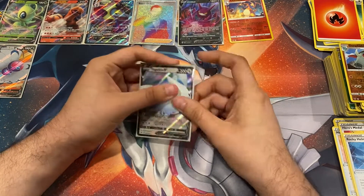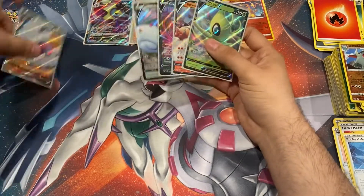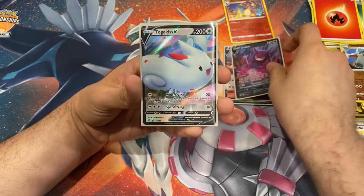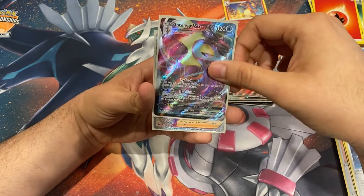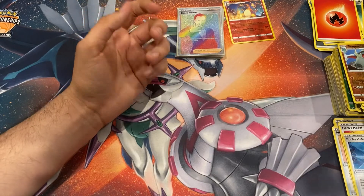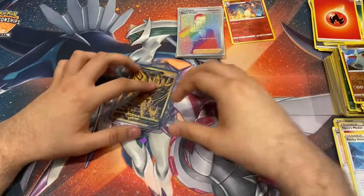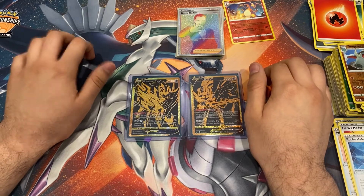Let's do a quick little recap of all the things we pulled today. I'm not even complaining either - I am okay with what I got. We got a Celebi V, Torkoal V, Crobat V, Togekiss V, full art Butterfree V, full art Inteleon VMAX, secret rare Boss's Orders - that is insane! And of course you can't forget these two beautiful cards. Go ahead and hit that like button, subscribe if you haven't already, hit the bell for notifications, and I will see you guys in the next video. Thank you guys so much for watching, peace!